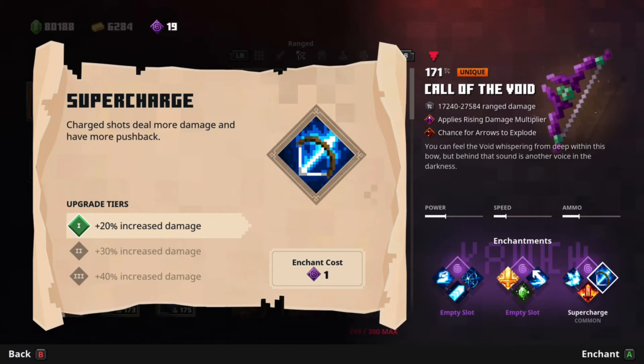One enchantment I recommend you always have on a Call of the Void or a Void Bow is Super Charge. This increases the amount of damage you do whenever you deal a charged shot, so I highly recommend this one. Combine this with the Void Strike and Fused Shot, and you will most likely be able to kill the enemy very quickly.